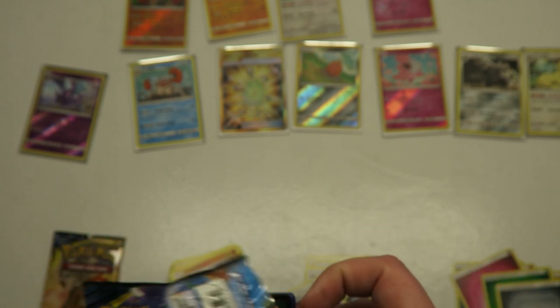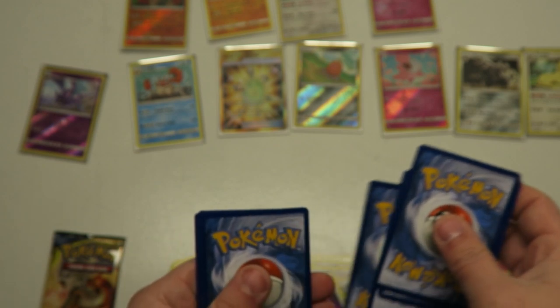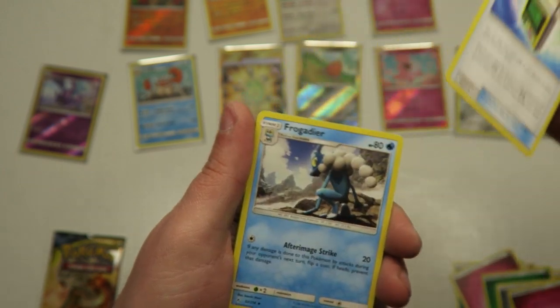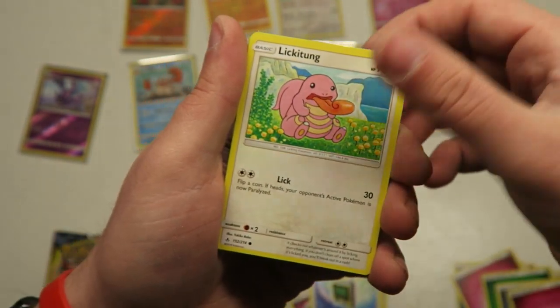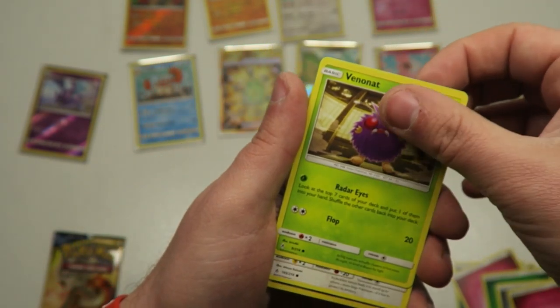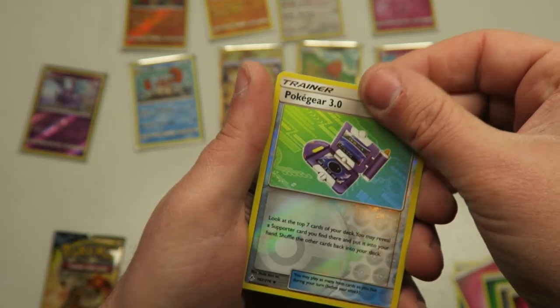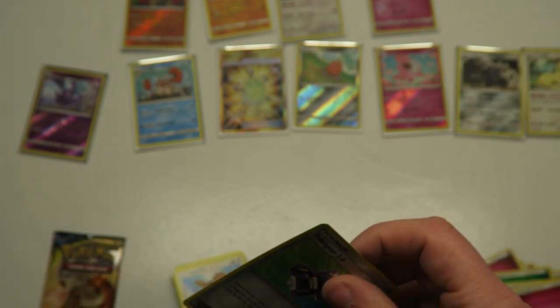Two boosters left. I really went through these a lot quicker than the first trainer box. Here's your code. Some energy, Electromagnetic Radar, another Frogadier, Beast Bringer, Poliwag, another Spritzy, Lickitung, Venonat, Spiro, a Holographic Trainer, and a Mismagius.